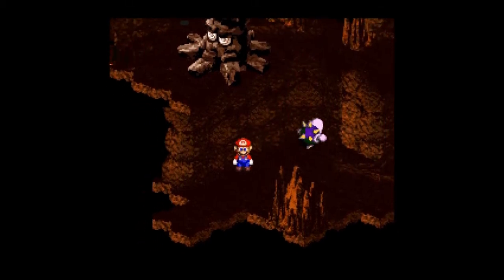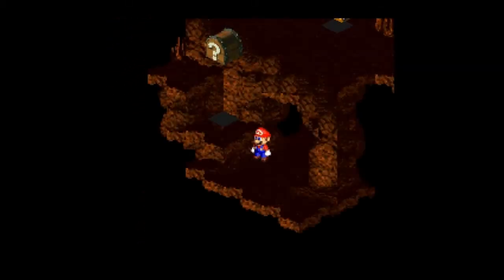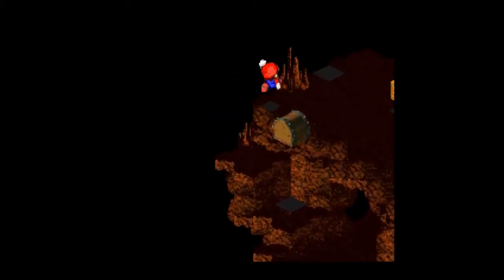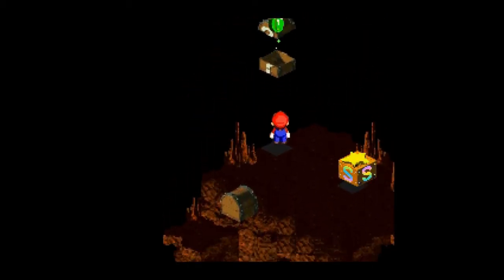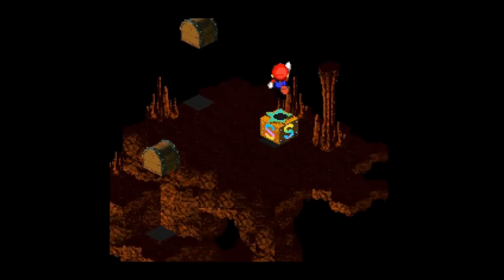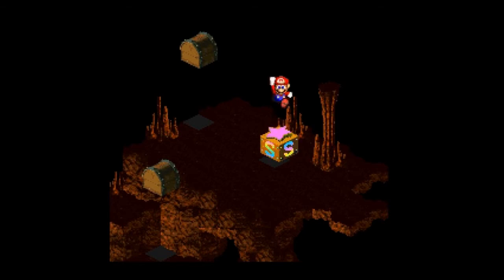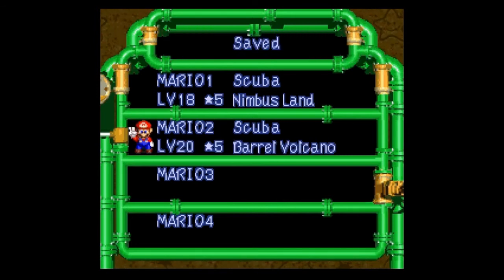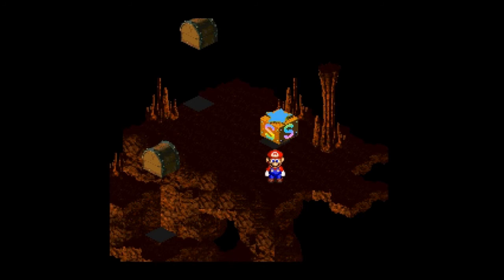But I get a flower first. And what's up here? Frog coin! Alright, so it looks like we've reached the next save point — you know what that means. That is it for this episode of Super Mario RPG. I hope you guys enjoyed this part, hope you laughed, hope you learned. Hope to see you next time — thanks for watching!